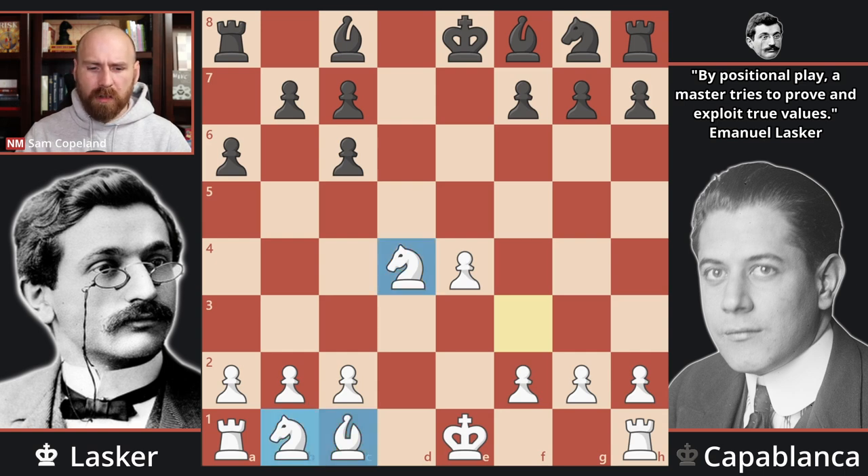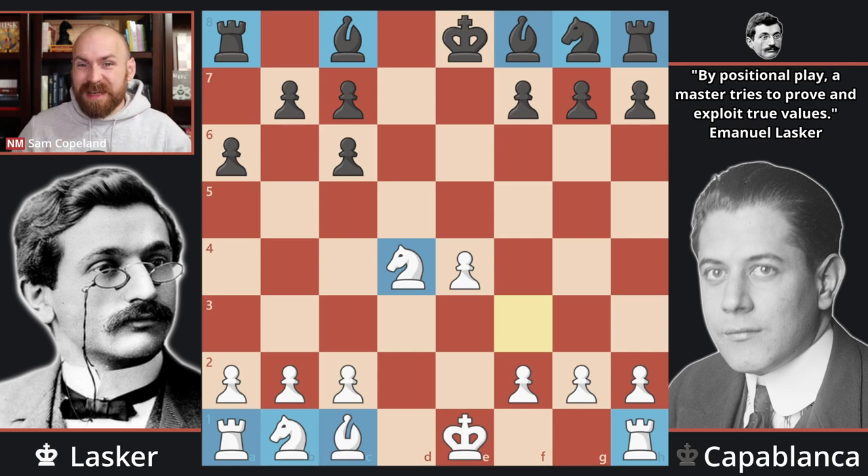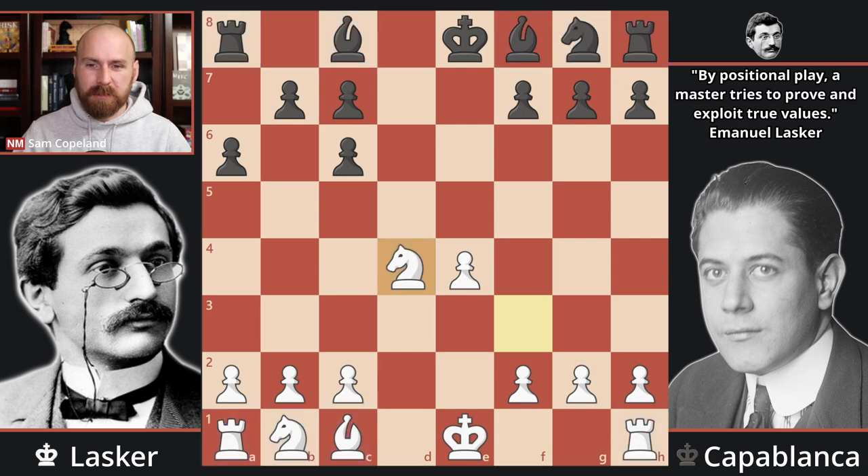If it were possible to just trade off all of the minor pieces and rooks and get straight to a king and pawn endgame, White would actually be theoretically winning with the majority on the kingside because Black can't create a passed pawn on the queenside and White can on the kingside. However, Black has the bishop pair and the position is fairly open. Today we understand the bishop pair has a lot of value in the Exchange Lopez and also in the Berlin defense, and Black has very good prospects.